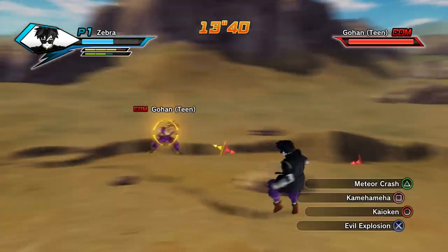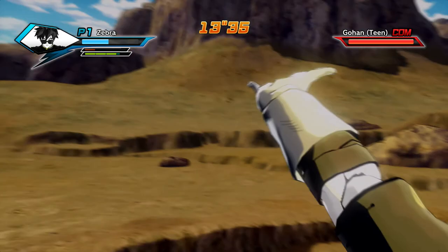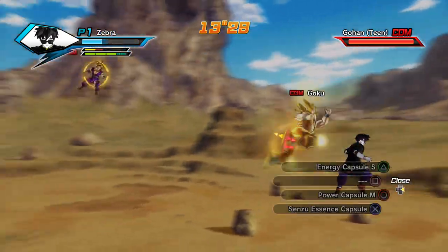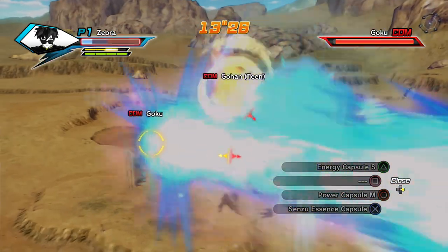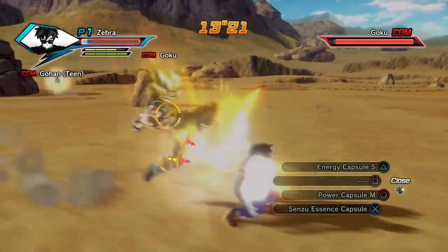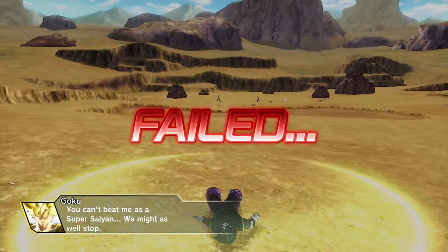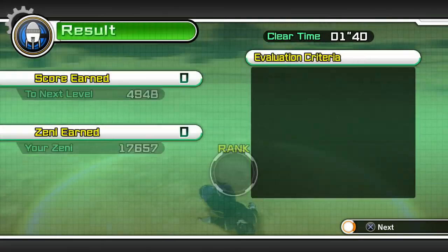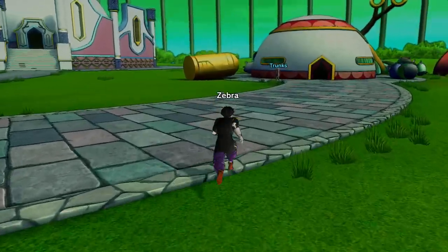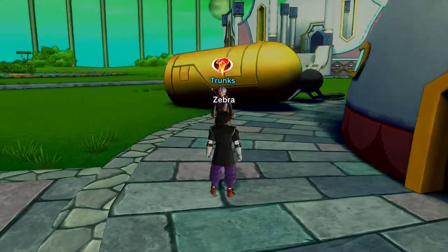Maybe at some other point we'll be able to do this. I can't even get a move off without them beating me up. I tried the paralysis — didn't even land. Gohan, get off my back! We're having no luck getting anything done this episode — we just get beat up. After getting our butts kicked by Super Saiyan Gohan and Goku, it's time to make our way back into the Cell area and just keep doing stuff there.